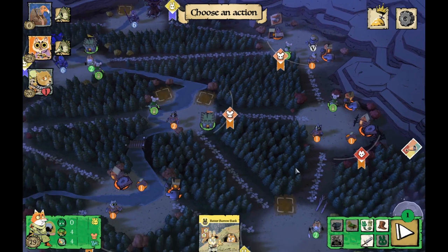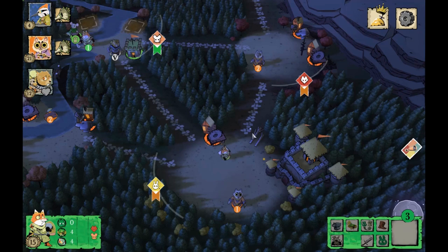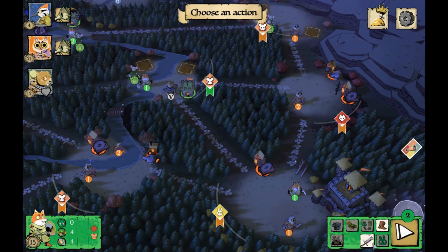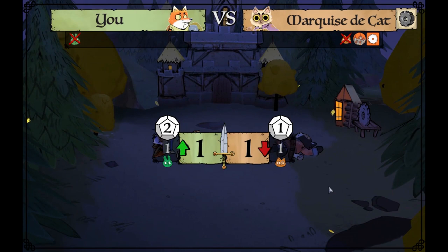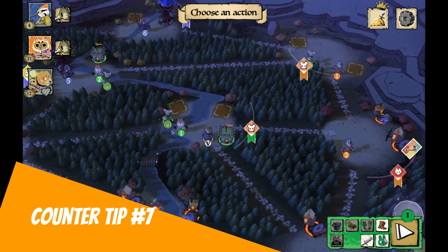Counter tip six — a rule a lot of people forget: if you have three or more warriors in a clearing, the Woodland Alliance can't spread sympathy very easily to that clearing because they don't have enough warriors to have dominance in that zone. Try to choke off the next exit point you see the Woodland Alliance player working towards, because you can prevent them from moving their warriors to those unsympathetic clearings with these three-warrior walls.